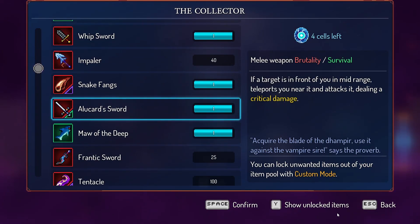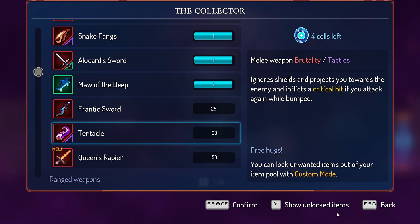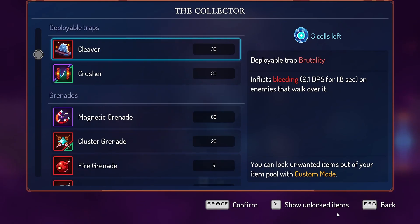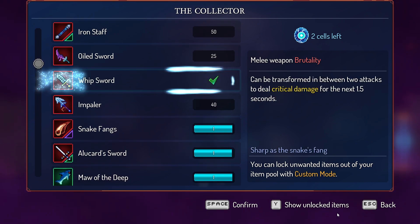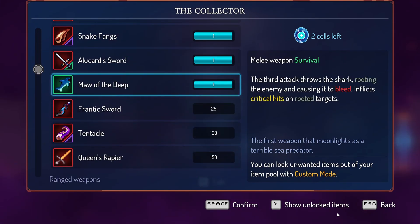We have four cells left, which I'm gonna be using to grab new weapons. We have a tentacle — ignores shields and projects you towards the enemy and inflicts a critical hit if you attack again while stunned. Queen's Rapier: attacks that hit target also slice through reality, hitting anything on their path. That is phenomenal. I think I'm gonna grab the scythe first. And then after that, I want to unlock these because someone told me you should just unlock them — otherwise whenever I start a game, I don't roll into these weapons, which makes sense.